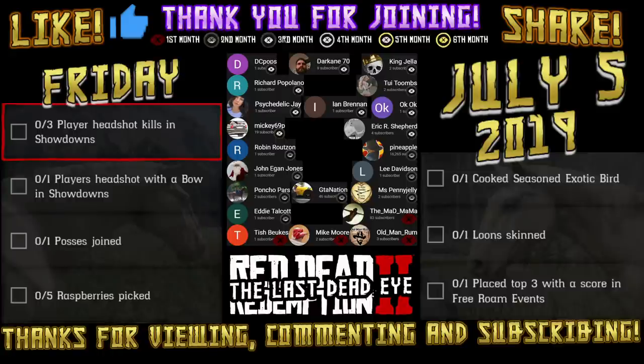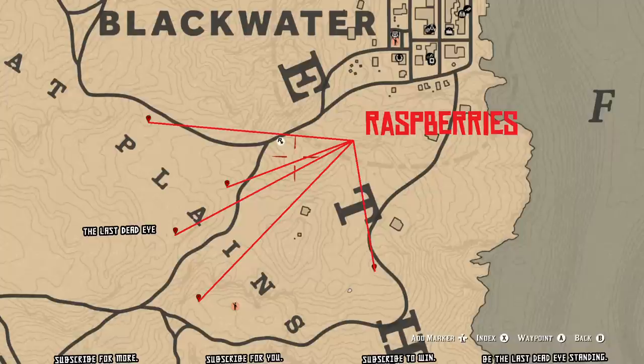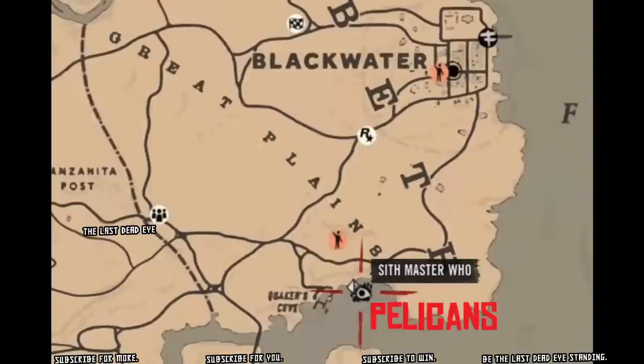Over in West Elizabeth you'll be able to find your raspberries as well as some pelicans and even some loons. I'll be showing you two more maps in West Elizabeth and then past that I have numerous maps for alternate locations if you're looking for somewhere else besides West Elizabeth. Here are the pelican locations — they are east of Quaker's Cove.